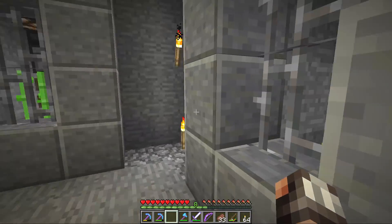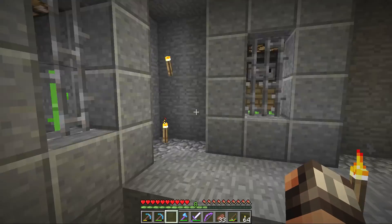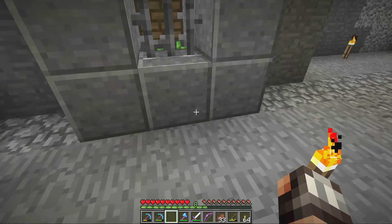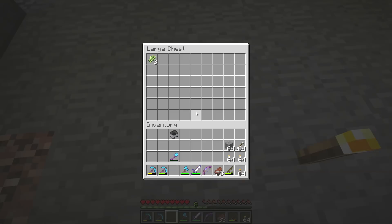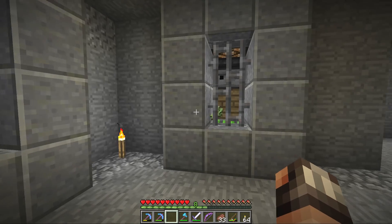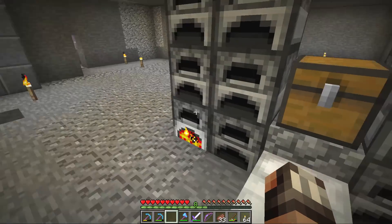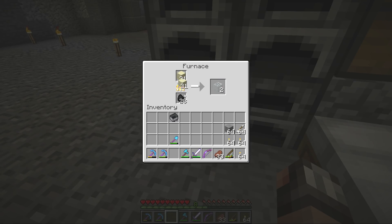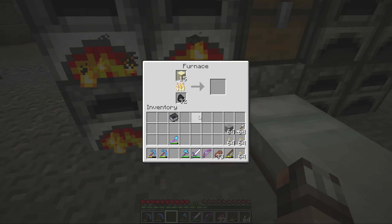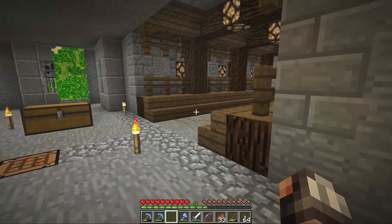Now I want to deal with this little problem we've got going on over here — this is another thing one of you guys told me about. We're actually losing sugarcane here because some of that sugarcane is landing on that block because of the iron bars. We're going to fix this up by using some good old-fashioned glass instead of iron bars. I really like how the iron bars look, but I do want these farms to function as well as possible. We don't want to be losing sugarcane like that. Let's let that glass smelt up a bit.